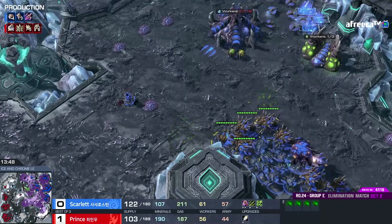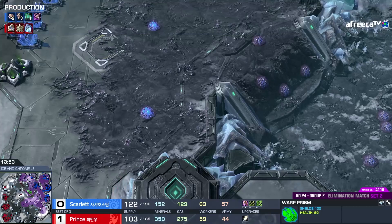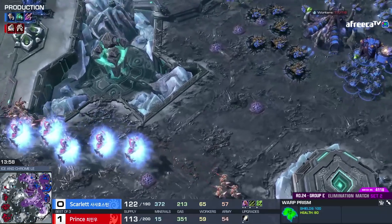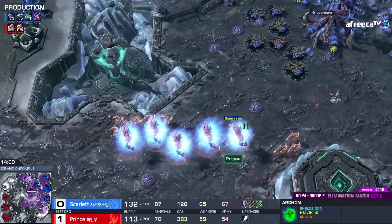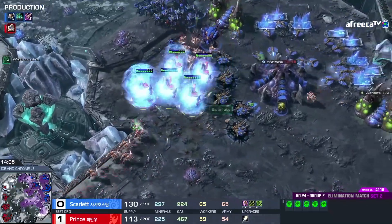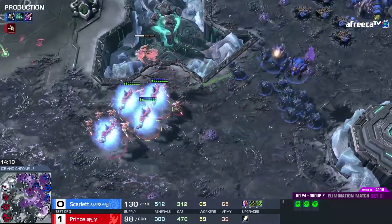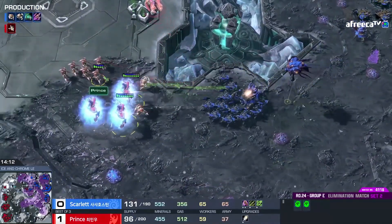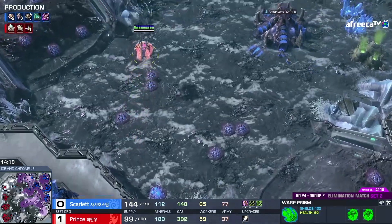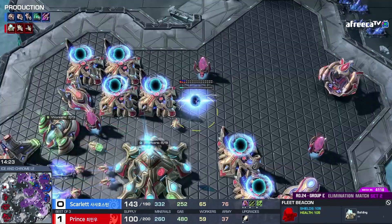Scarlet's back up to 61 workers but that's time she didn't have to make attacking units. She does have more army though — lurkers can be very good depending on the angling, and remember archons are not that great against lurkers. Hold position lurkers — oh my god! Surprise! That is some real damage right there, beautifully done by Scarlet. That just tore through all of the shields on those archons. They are now obsolete and will not be able to fight. Wow, wow — Scarlet with some great play there.